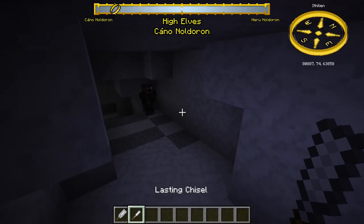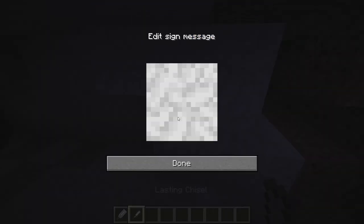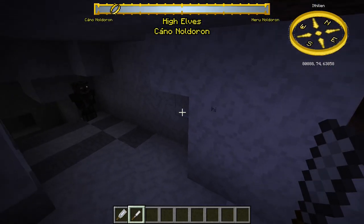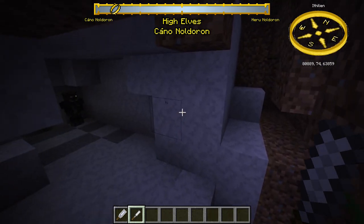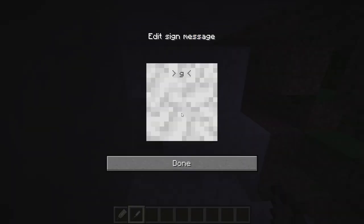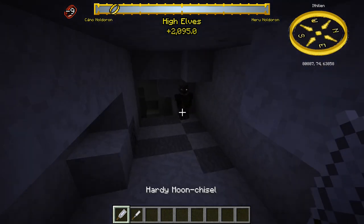Another very interesting thing is that you can chisel blocks. So if you write on here, it's like a sign but without needing any extra space. So this is really cool — you can write massive text on the wall, and you can write far more than you would on a normal sign, which I think is really cool.